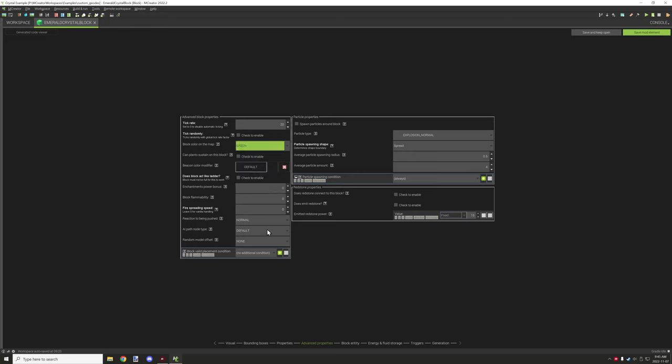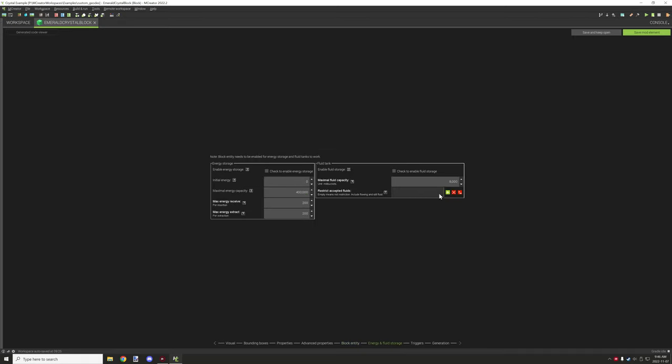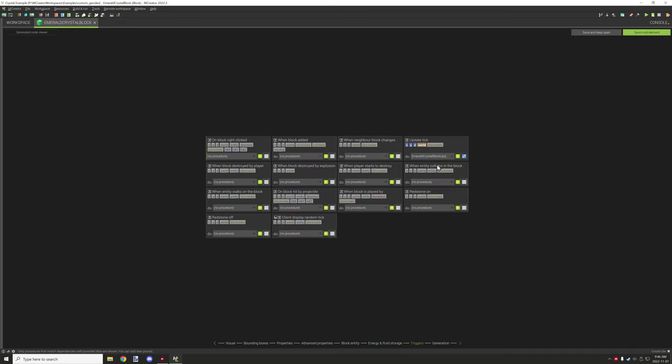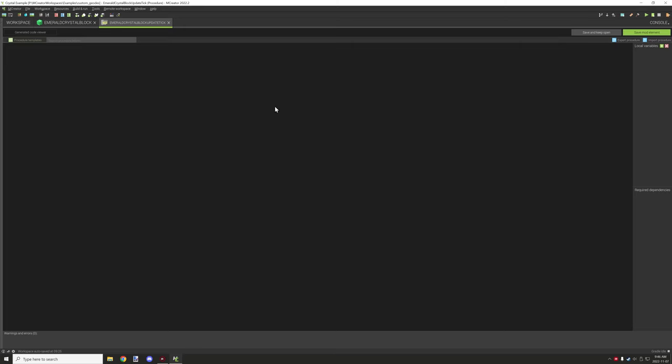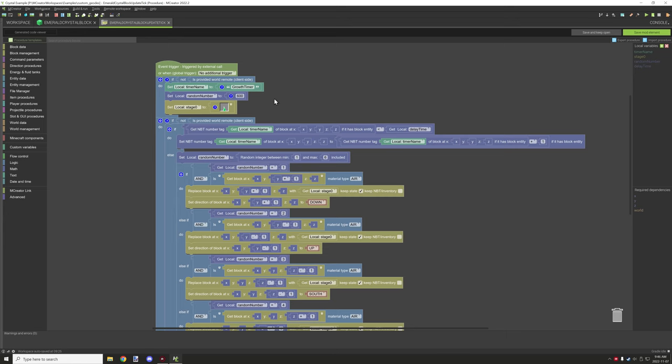Everything else is pretty much default properties. We do need NBT data for this block, so make sure that's enabled. Disable those two checkboxes and make sure the slot inventory is set to zero since we don't actually need it. No fluid or storage is used. The only trigger we have is under the update tick, which we'll cover next.